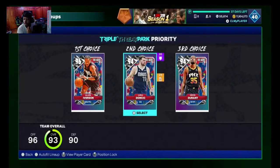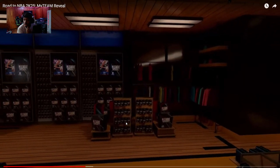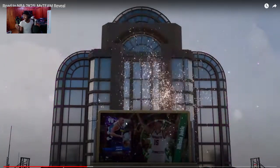Triple Threat Park is a new place to take on competition. There's a daily reward for one win, three wins in a row, or five wins in a row. For co-op, if all three players want to play as Jason Tatum, there's a priority system — highest rep player gets top priority. There's also a full MyTeam store as a one-stop shop. The best part is the showcase spike: a big billboard everyone can see from the park where you open packs and if you pull a good card, fireworks erupt from the entire park.